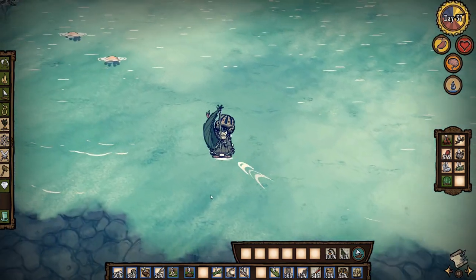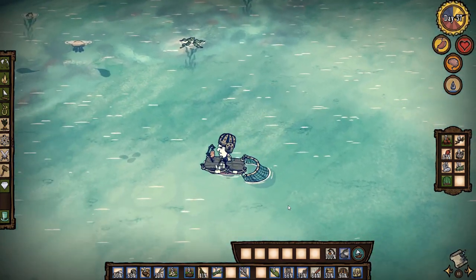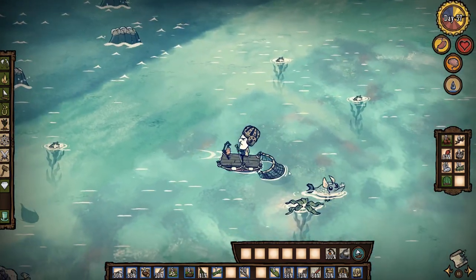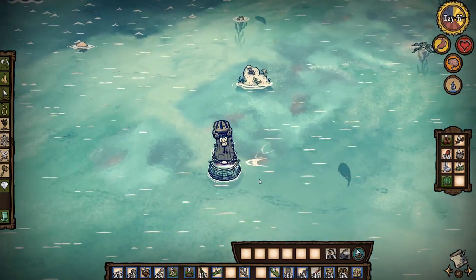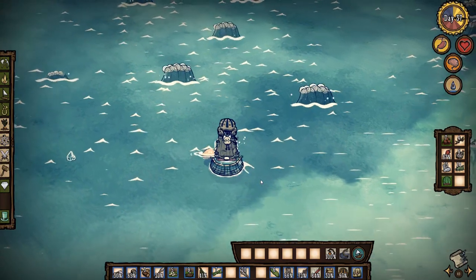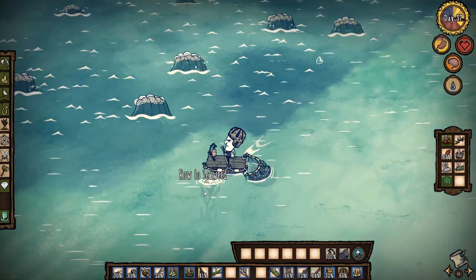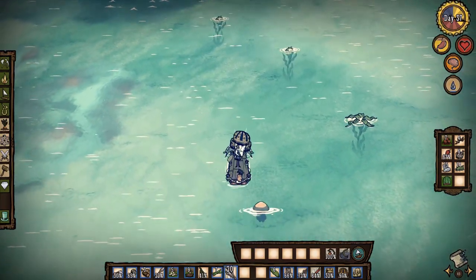There should be more jellyfish around there. There are some jellyfish over here, so we can do something like this — that way we'll be catching the jellyfish. Then we can just detach the net and pick them up. Once I detach the net it will just stay there. I don't think I can catch those things. Let's get a few more jellyfish — I don't want too many because they don't stack, but I can always cook them.